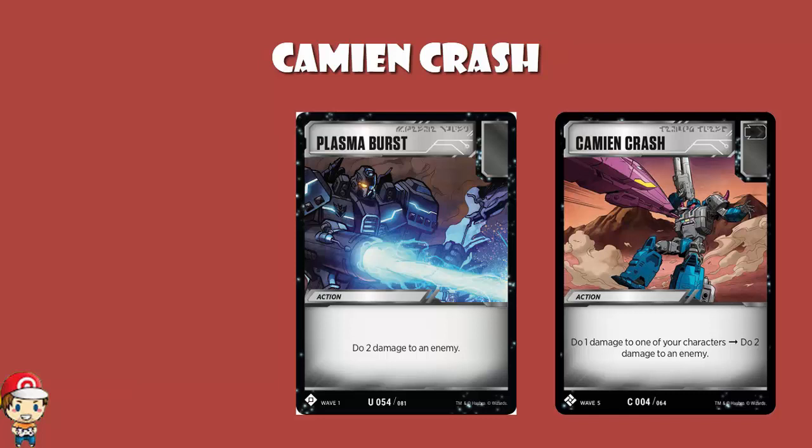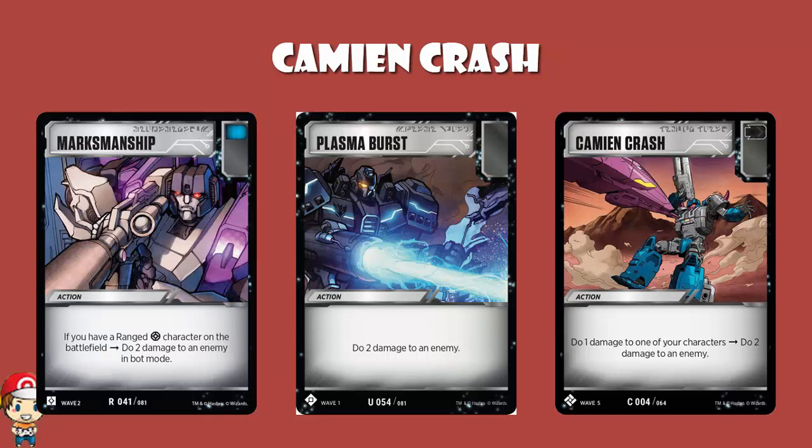The other card quite similar to this is Marksmanship. Marksmanship has a blue icon, really good when you're defending. The problem with Marksmanship is it only works if you've got a ranged character on the battlefield, and you only get to do two damage to an enemy that is currently in bot mode. That's not to say it's bad — Marksmanship is great and sees a bunch of play. But Plasma Burst just does two damage to an enemy. Kami and Crash just does two damage to an enemy. Marksmanship, if you meet the criteria set down by the card, deals two damage to an enemy.